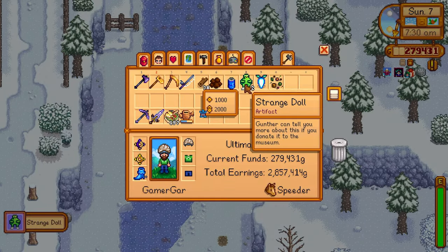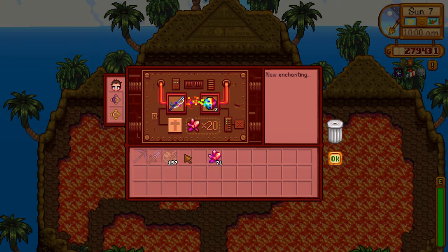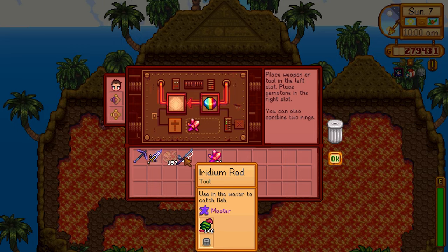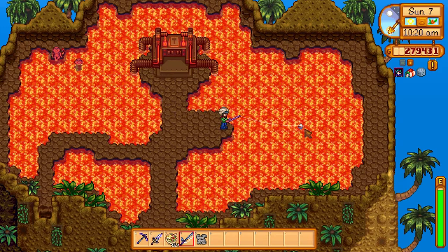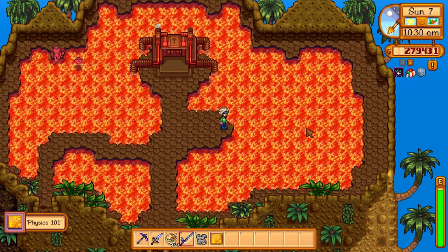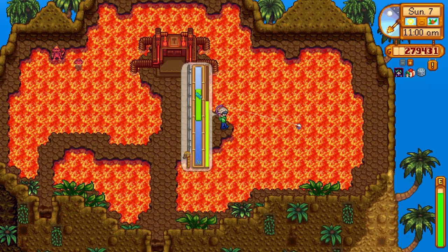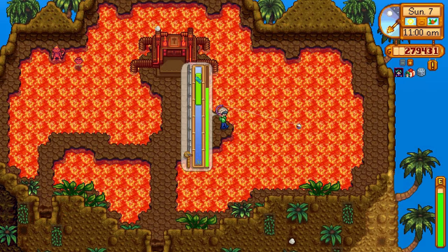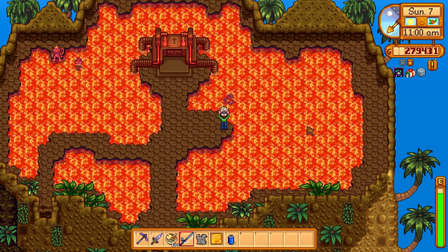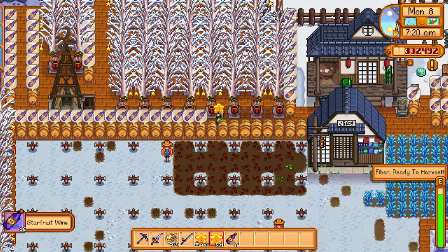You can also get a second strange doll from a secret letter if you're lucky — that's two in total, each selling for 1,000 gold, though you can also give one to Gunther. I sold them because I'm farming money at the moment. I then enchanted my iridium rod and got Master, which increases my fishing skill by one. I went fishing for the whole day in the lava cave and got the Psychic's 101 painting — a really rare drop. But we didn't come here for rare paintings; we came here to make money, and this is probably the best fishing spot in the game.